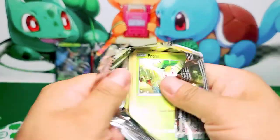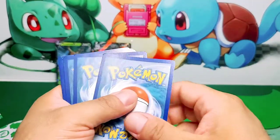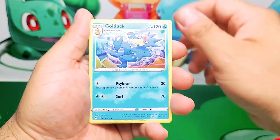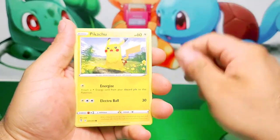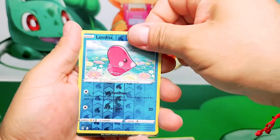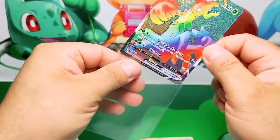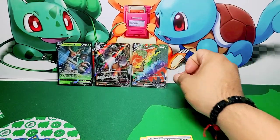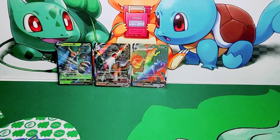We also have the other Building Battle Stadium that we just got. Should I open it? Should I not? Good luck to me — hopefully I pull something good right now. Rufflet, Lotad, Love Disc, and — yes! Yes, yes, yes! I've been waiting — Rainbow Rare Trevenant VMAX, guys! Nice. I thought my luck just ran out, but next thing you know, we pulled it!